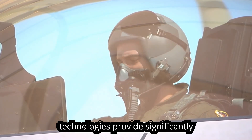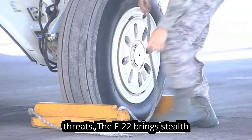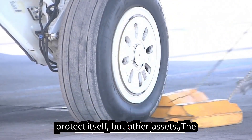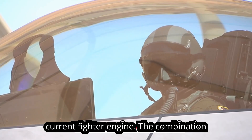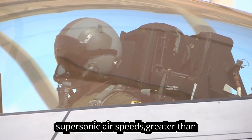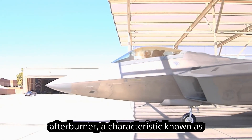Advances in low-observable technologies provide significantly improved survivability and lethality against air-to-air and surface-to-air threats. The F-22 brings stealth into the day, enabling it not only to protect itself but other assets. The F-22 engines produce more thrust than any current fighter engine, and the combination of sleek aerodynamic design and increased thrust allows the F-22 to cruise at supersonic airspeeds greater than 1.5 Mach without using afterburner, a characteristic known as supercruise.